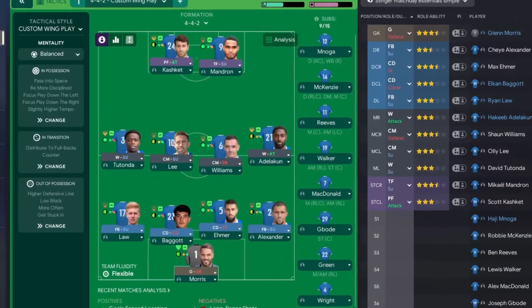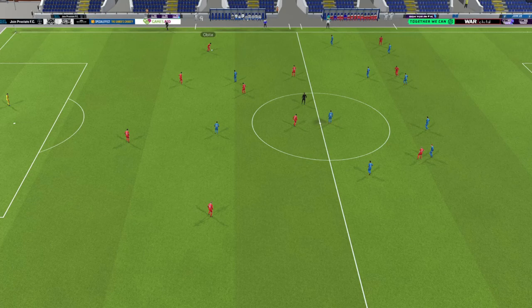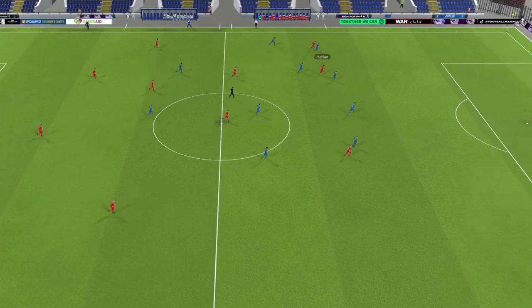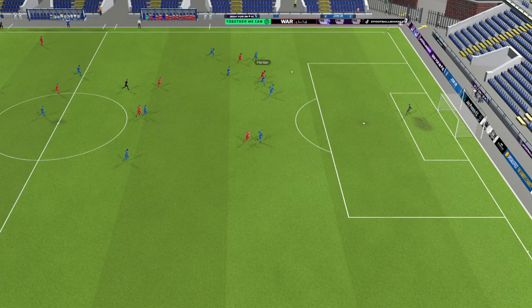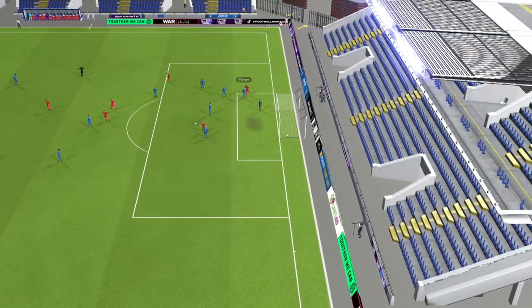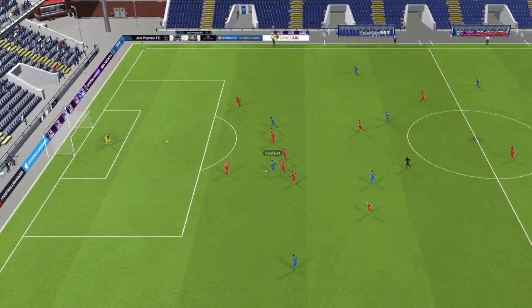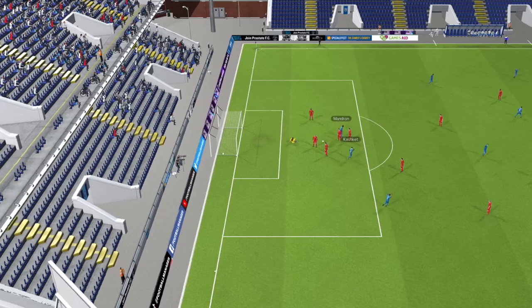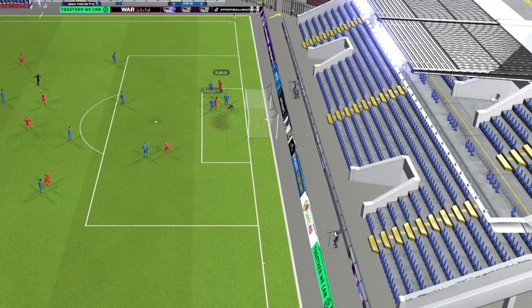So that's tactic take one - a 4-4-2 with the team instructions tweaked from the wing play preset. The opposition in the first pre-season friendly was Wickham. Playing through, you can see we had a high line which was a problem - balls going over the top, leaving too much space in behind - but the front two look like they're working well together with the pressing forward and target forward Mandron coming from deeper.